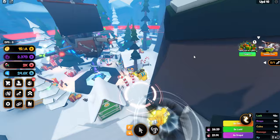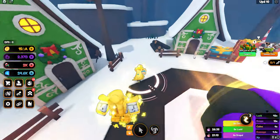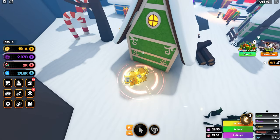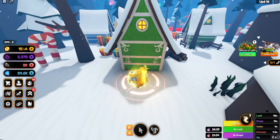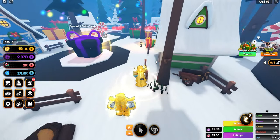And for the second one, which is also inside of the Christmas world, you're going to go all the way back here behind this green little house, and you will find a yellow stocking, which gives you a 2.5X yen potion. So if you guys go back here, you will find the second stocking.